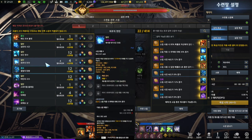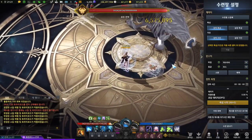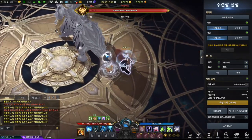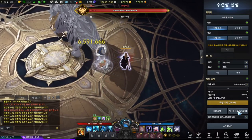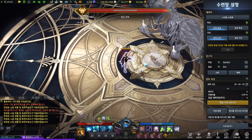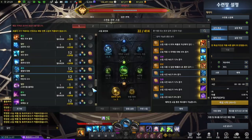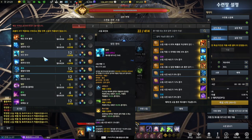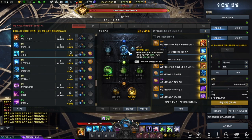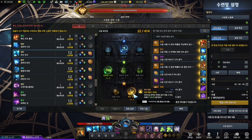Gunslingers are not reliant on back attack anymore, so it doesn't require additional mechanical skill to do enough damage. For Gunslinger with the shotgun, you can hit from the front and still do the same damage, or hit from the back and still do the damage. On Deadeye, if you hit from the side it doesn't do enough damage. Deadeye always needs to hit at the back to do proper damage — that's the biggest difference. Most of the tripods are obviously damage-related.